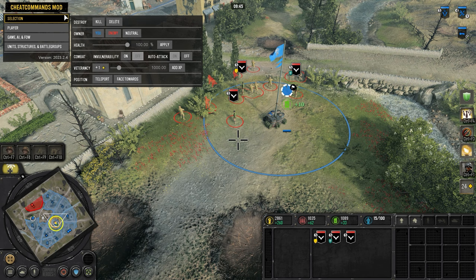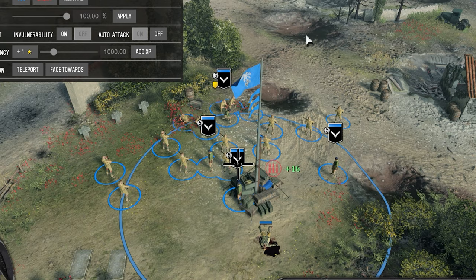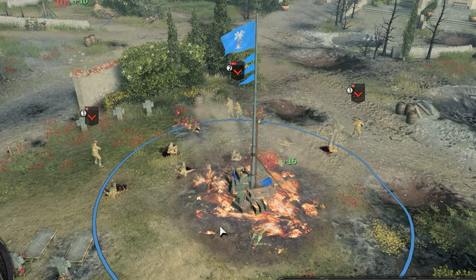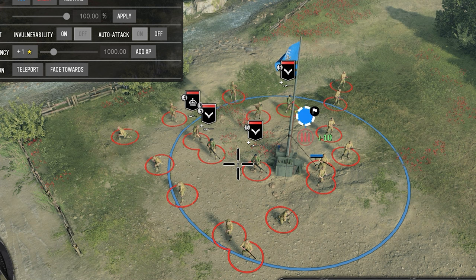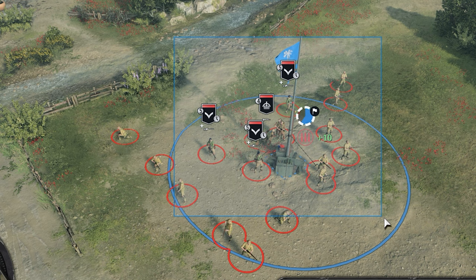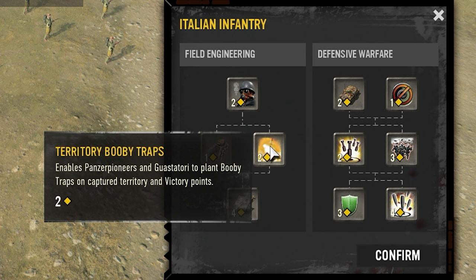The reason I would pick booby traps is simple: it's 30 munitions and you can place it on any territory you control. If the enemy is blobbing, enemy forces that capture that position will take heavy losses — not just one or two models, but severe losses in blob formation. You could say the British with minesweepers can detect it, and that's true. However, most squads now revolve around flamethrowers, so most people with an engineer go flamethrower first without second thought. Having booby traps laid down could delay them significantly.